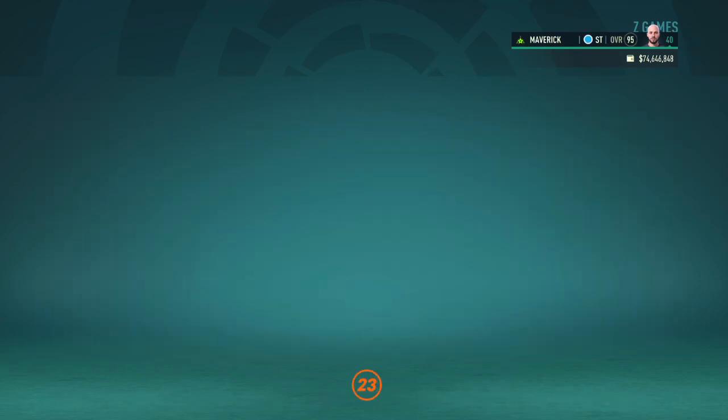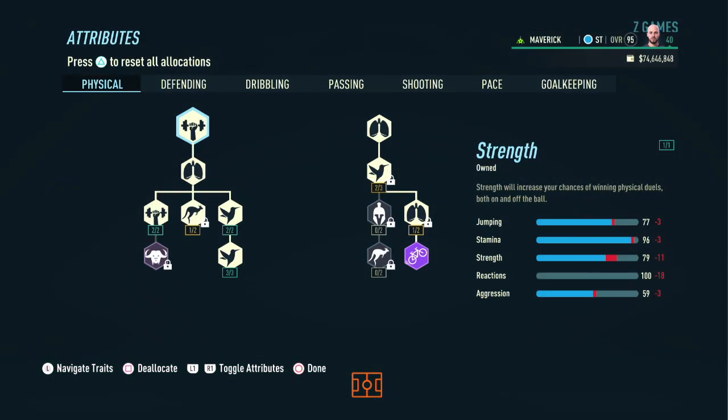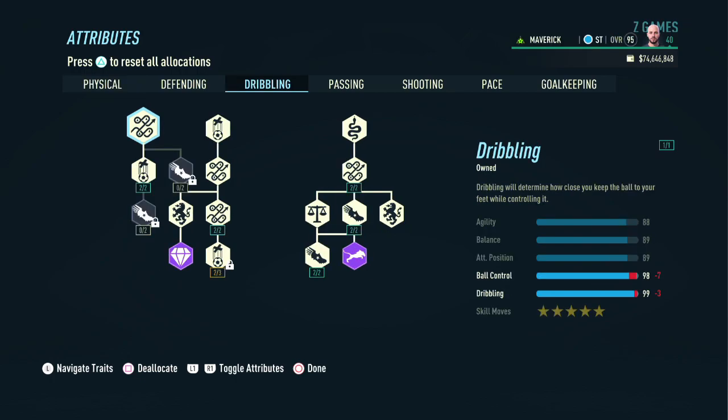Next let's check out this player's attributes starting with the physical section. In this part we invest in both sides of the skill tree to end up with 77 in jumping, 96 in stamina, 79 in strength, 100 in reactions, and 59 in aggression. Ideally I would have liked to have more in jumping but we do not have enough points to do that. Given that we don't have enough points for anything else, we're not going to invest anything in defending, so let's jump straight to dribbling.